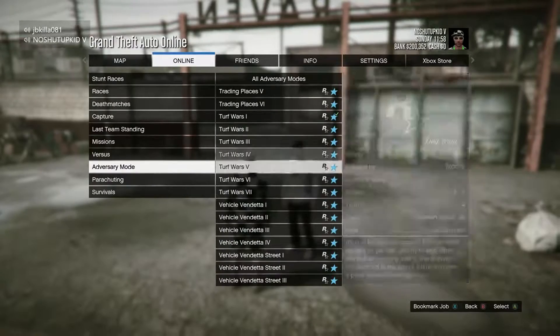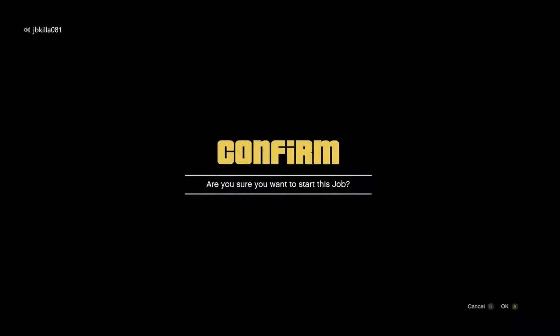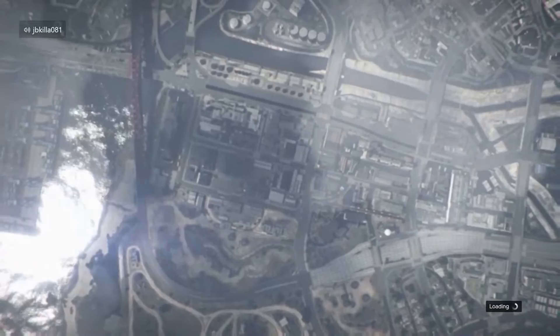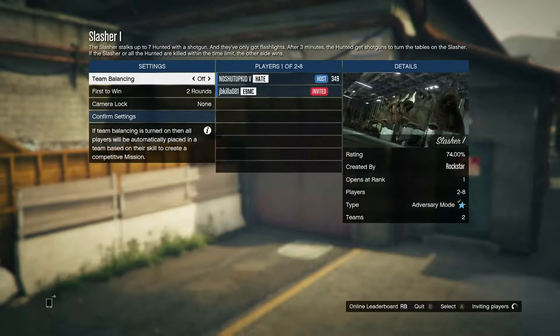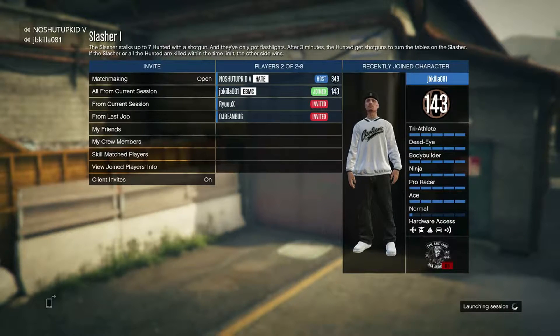So now you're just going to want to start up Slasher Mode 1. Once you start up Slasher 1, just wait to load in. You are going to need a friend like I said, so invite that friend that is going to help you out with this glitch. Invite him to the game. Once it's ready, join the game, confirm all the settings, and just press play.